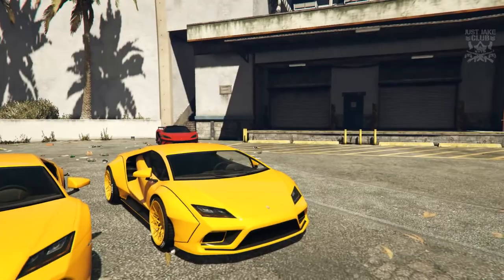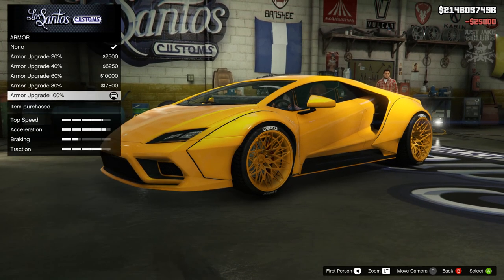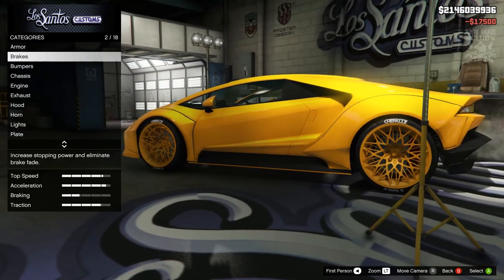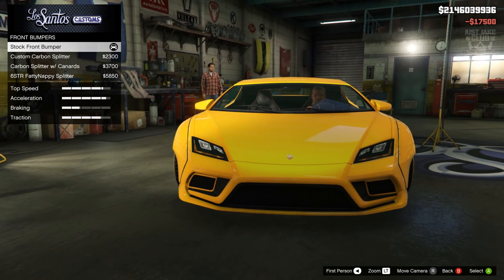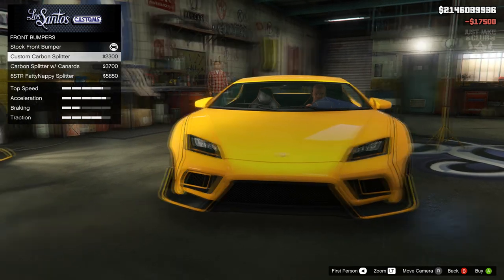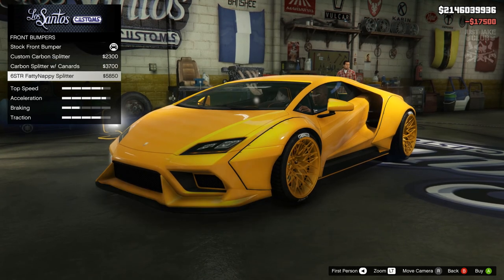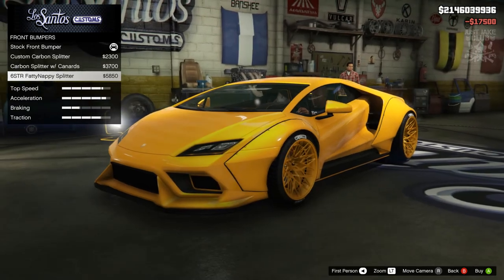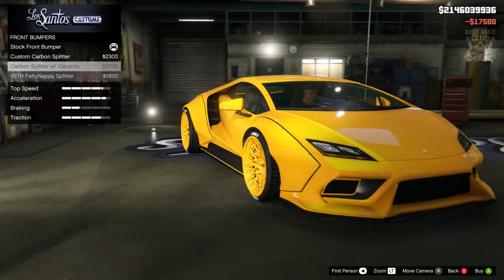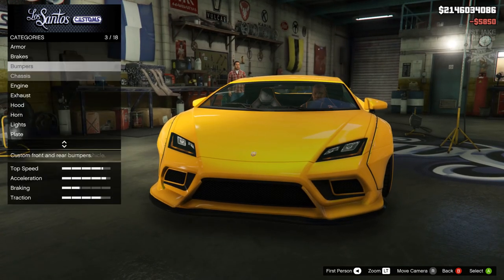Now we're in LS Customs. We're going to start with 100% body armor, go to the brakes and get race brakes. We've got bumper options — just the stock bumper at first, then a custom splitter, and then the same with the canards. There's also a six-star fatty nappy splitter that actually looks pretty nice. We're going to go with that one.